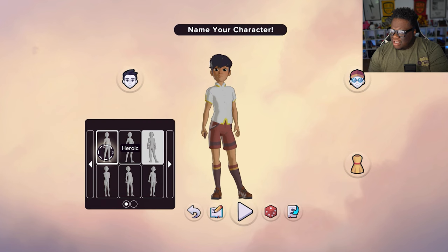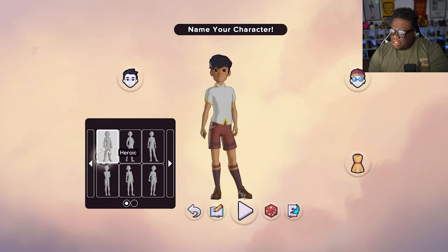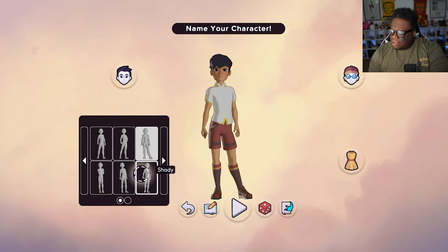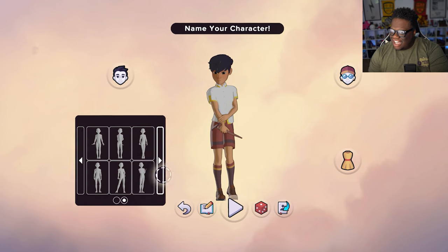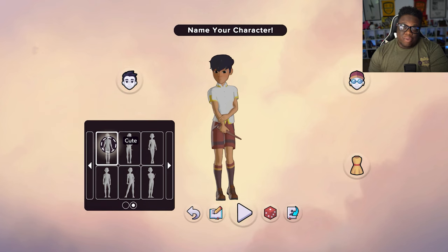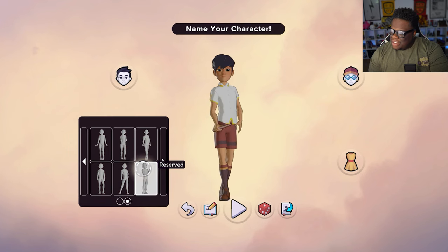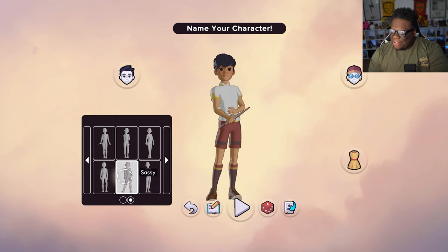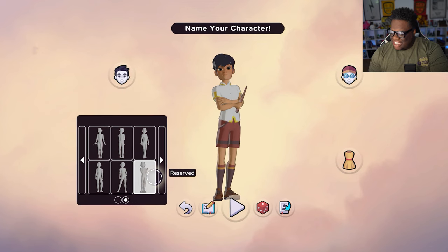Idle pose — looks like we got about 12 poses. I like the looking-down one. Shy. Spoiler alert, your boy is shy. Oh, you got a wand pose — okay, I'll go with that one. I like that one.